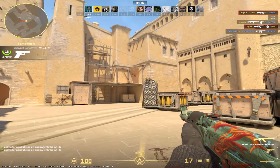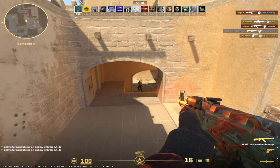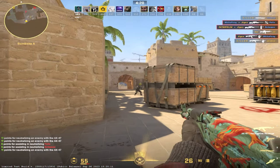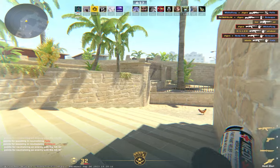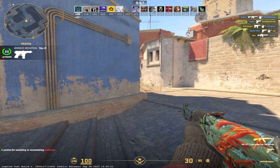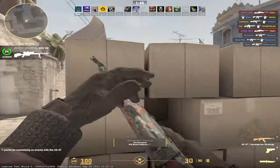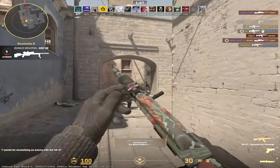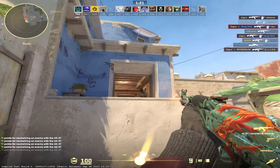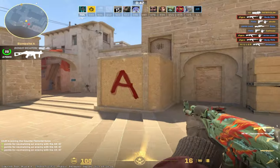The first thing I'll comment on is his sensitivity. 3.09 on 400 DPI is nearly double what I normally play with, so it felt like I was on roller skates. It made me insanely fast in close range battles and I was able to flick onto people really fast when caught off guard, but it made me super inaccurate in longer range fights — I really struggled to micro-adjust my crosshair when fighting someone across the map. The 1280x960 resolution is always nice, and the crosshair was really nice too — definitely one I could see myself using more often. I'll still give Simple an 8 out of 10.